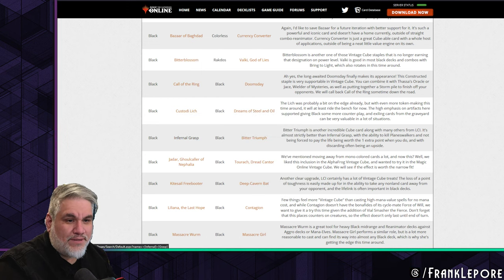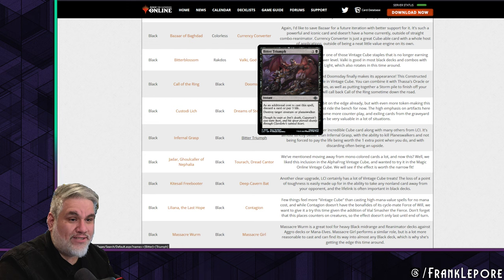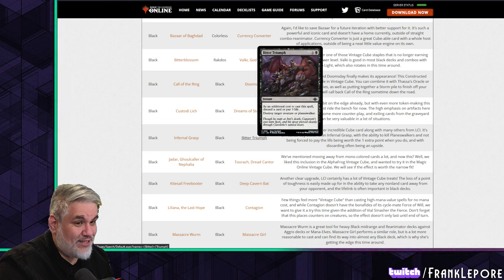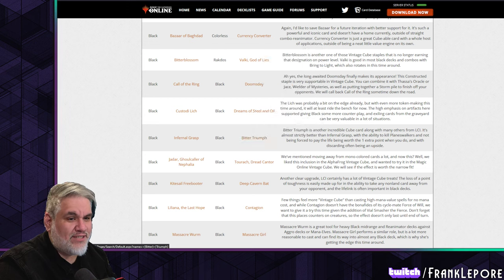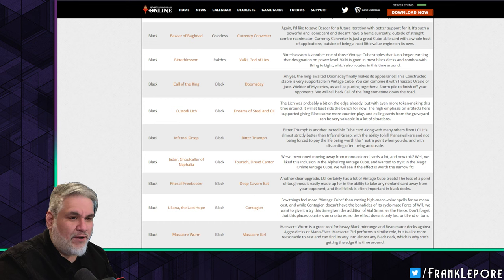Infernal Grasp is out for Bitter Triumph — the exact change I made in my cube as well. These are both two-mana removal spells that cost life. Bitter Triumph costs three but can remove a planeswalker, and you can also discard a card instead of paying life. The versatility is just miles ahead of Infernal Grasp — it's a significantly better card.